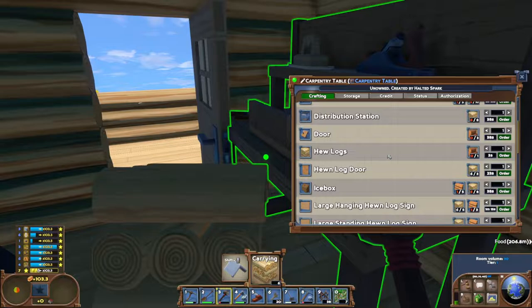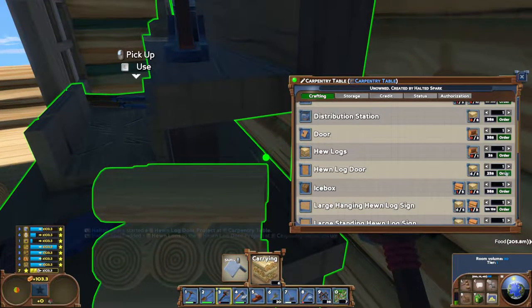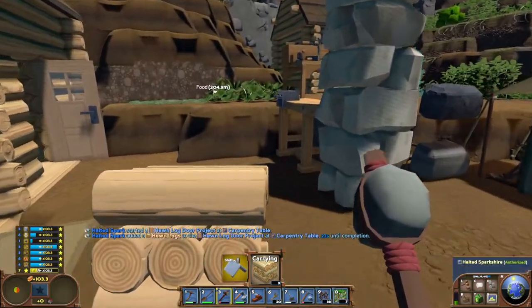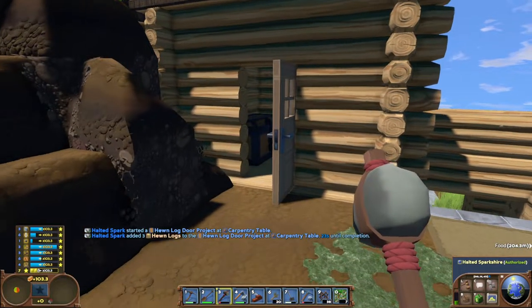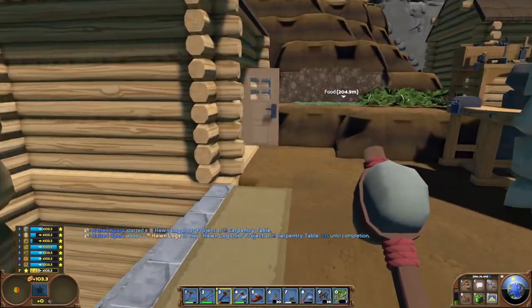I need three logs. I'm not going to make the hewn log door because I don't like it — actually, yes I am going to make that one. The reason is it's for the kiln, so it looks more proper and industrial, whereas the other ones look like residential doors for houses. I want this to look industrial. I'm going to go grab the kiln too — that's probably a really good idea.